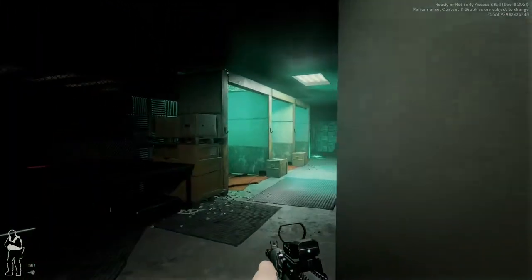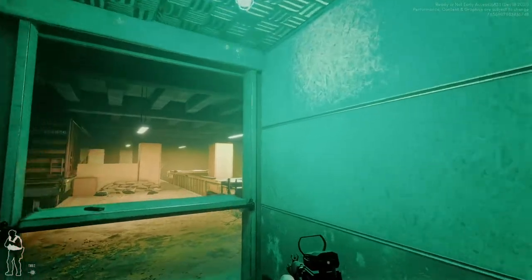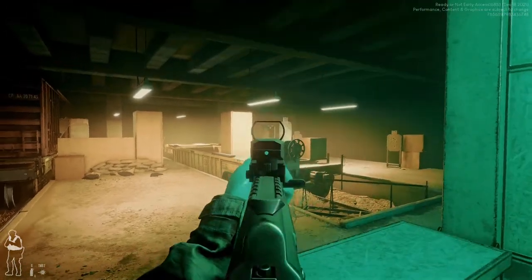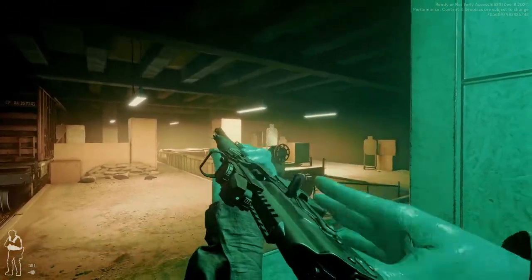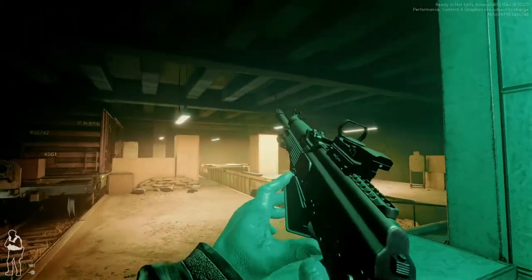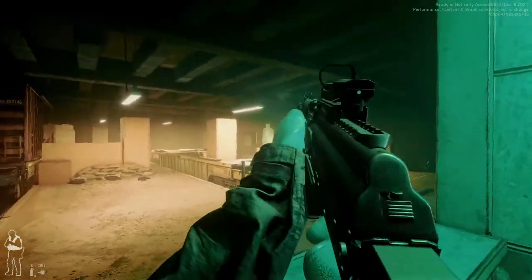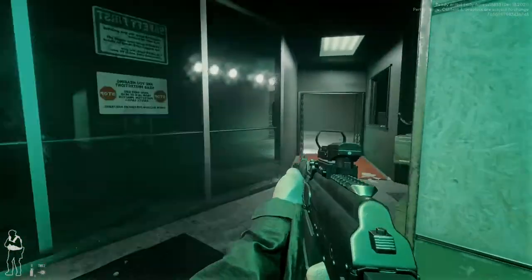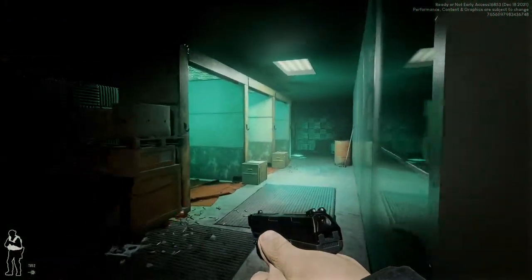Next up is the Saiga-12 — whichever way you want to say it. This one has a skin weirdly, and again you can customize it. Oh yes — insane recoil, no magazine but I like it. That is a beast of a weapon. Recoil's insane — that's going to be a fun way to kill some bad guys.